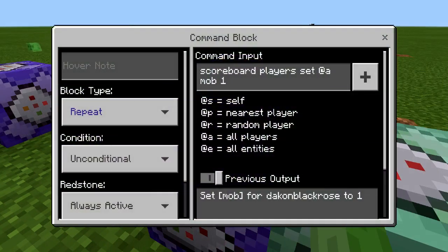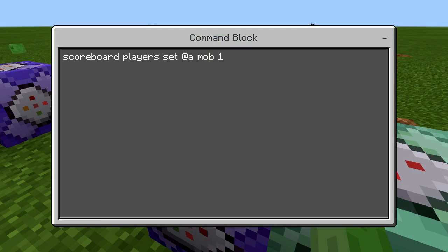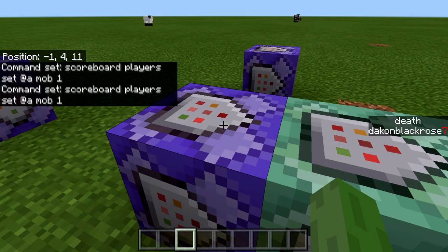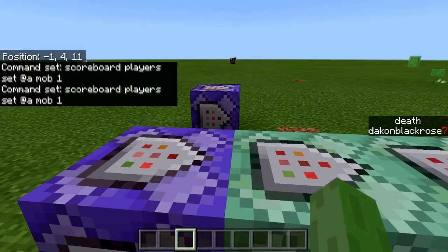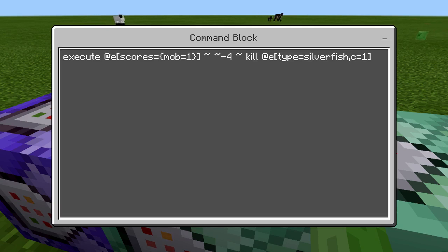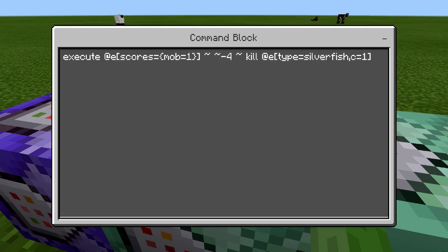Once you do that, come back and do scoreboard players set at all mob 1. So basically anybody in the game is going to be set to a score of mob 1. Right after that, we're going to have a chain unconditional always active, and it's going to be executing at entities with scores equal mob 1, negative 4, kill at entities type equals silverfish count 1.